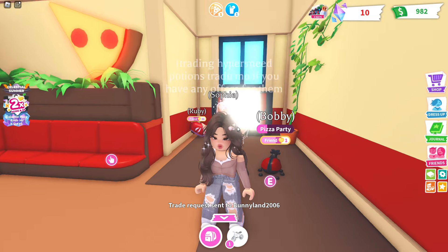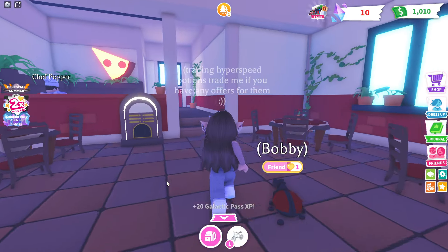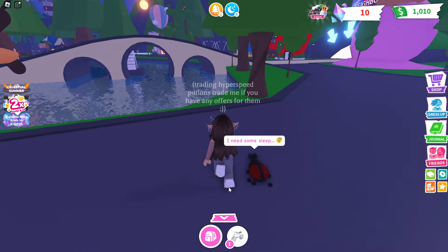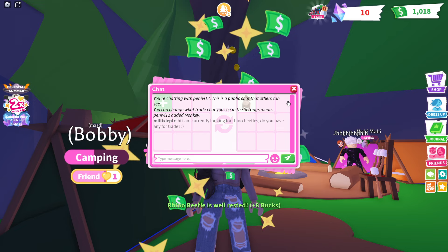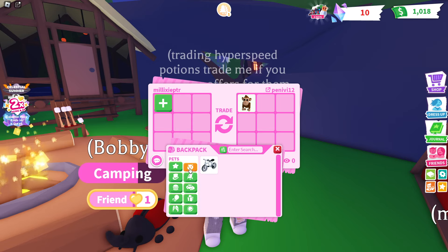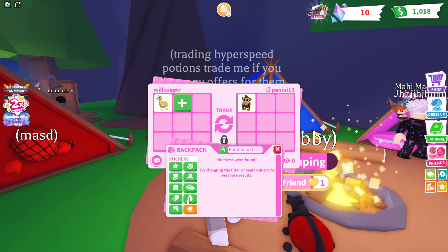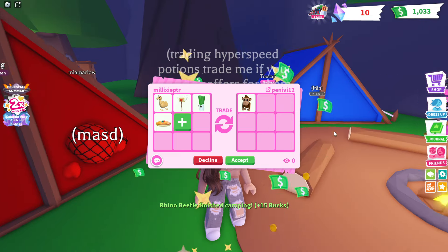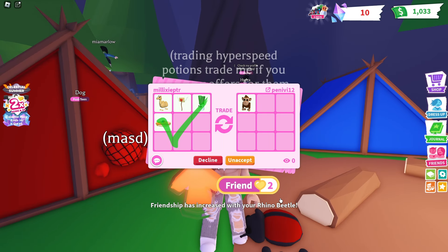Let's make our way over to the pizza party real fast just to do this task for Bobby, and then I think it is time we begin trying to trade for the rhino beetles. We need to go camping as well so we might be able to find some people over there. Bobby is about to level up another friendship level which means we'll get another age up potion. I have a trade come in — I'm going to message this person and ask if they have any rhino beetles for trade. They currently have put a monkey up. Maybe we could put up the camel and some toys. Bobby aged up another friendship level so now we have another potion.